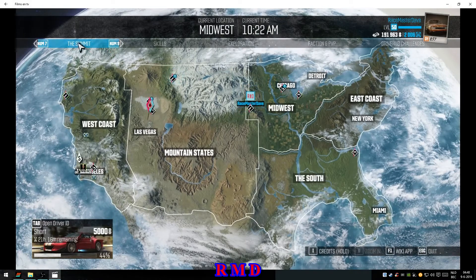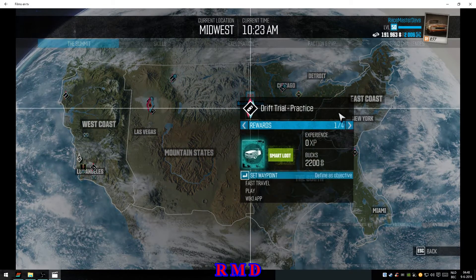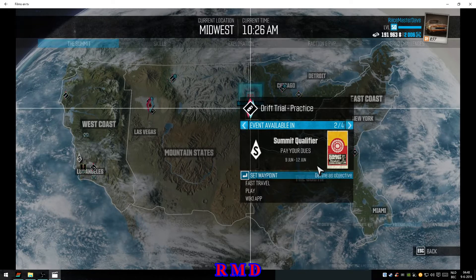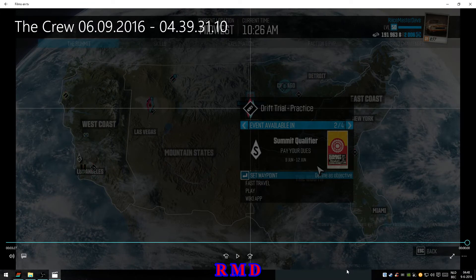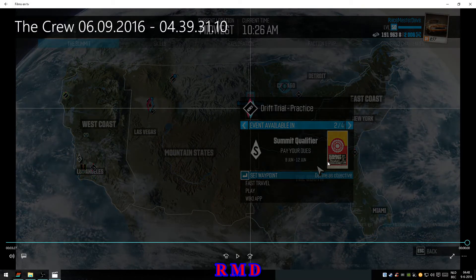So you go to the map, put it on the Summit, and you'll see all these events flashing. This is a drift trial — if you click on it and look at the info, click the arrow, and it will tell you: Summit Qualifier, 'Pay Your Dues', June 9 to 12. That's the same for all the other events — it tells you which qualifier it's used in. The next one starting in a couple of hours is in the Midwest, so you can practice the drift trial, drag trial, and monster arena. This was me practicing the drift trial for this classic qualifier.